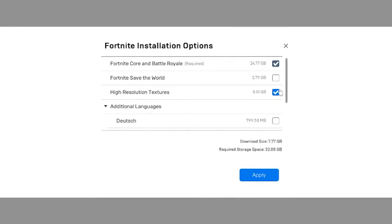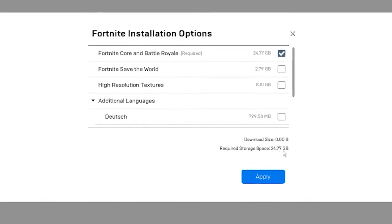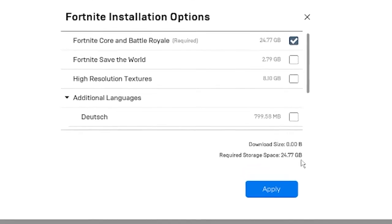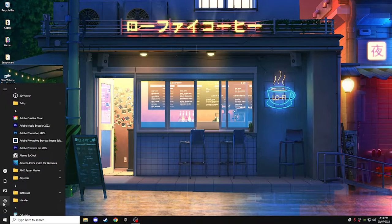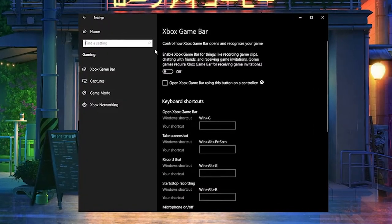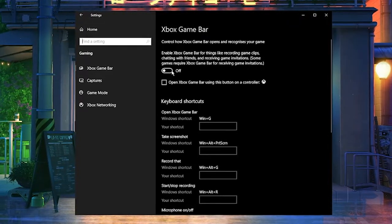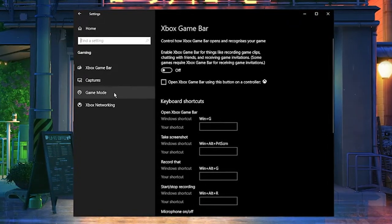Your high resolution textures should already be ticked — you want to uncheck that. For most of you it'll look like that, but I've already clicked it off. If it's the first time you're installing it, it's going to make the download much quicker. The next thing is pretty basic but it really does help — go to your Xbox Game Bar and switch that off, as it will be turned on for most of you.